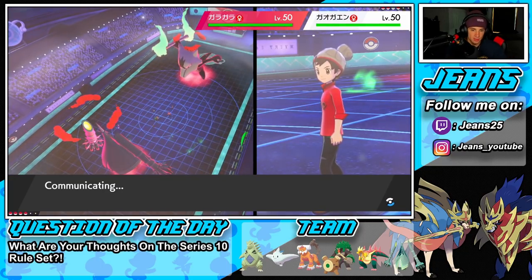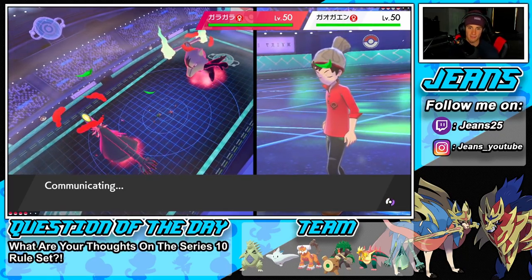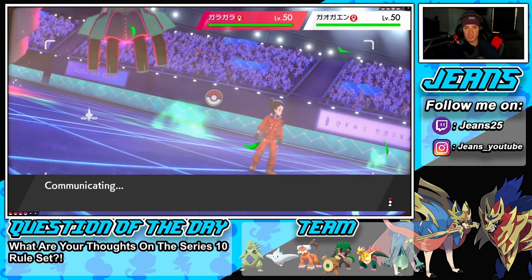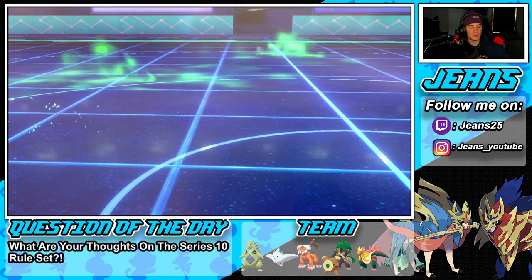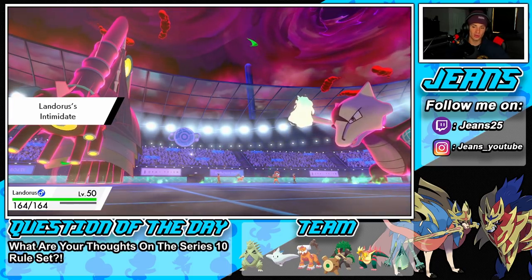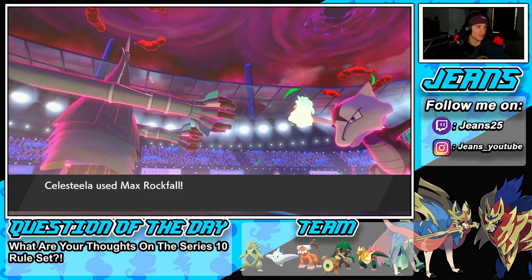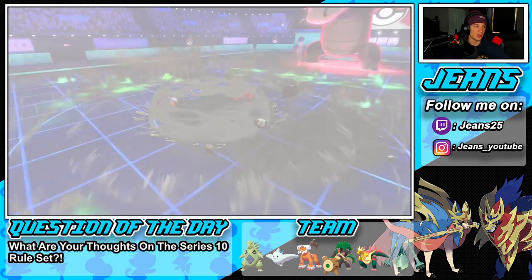Landorus comes in with the Intimidate — minus one for both physical attackers! Celesteela outspeeds both of them — wonderful. Plus one special attack — can we get the KO? No, we don't pick up the KO, but that's totally fine. Solid battle here. We change up the weather too, which is huge — now they're not doing as much damage with Flare Blitzes. The Flare Blitz ends up going after Landorus and Celesteela eats another one with the defense boost.